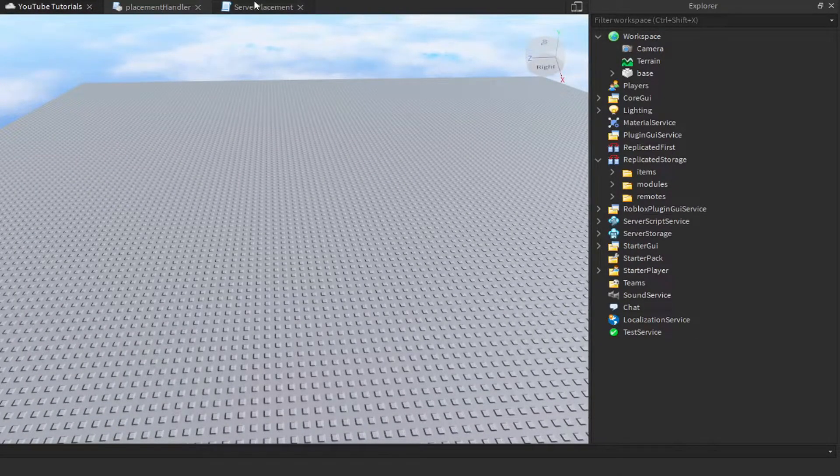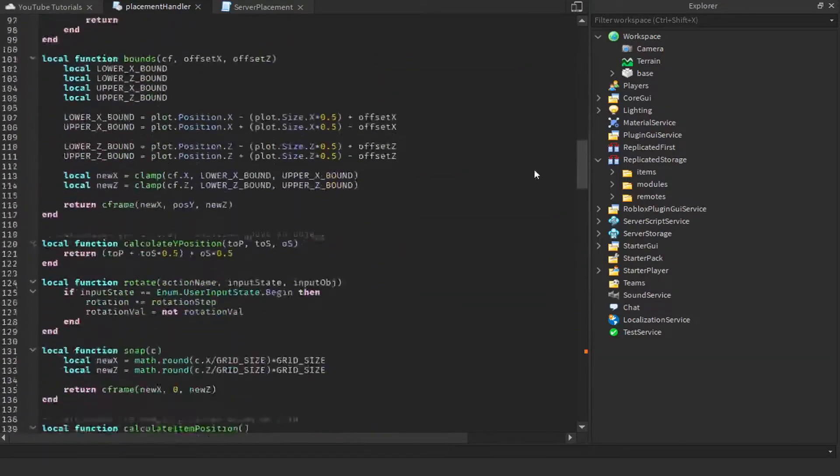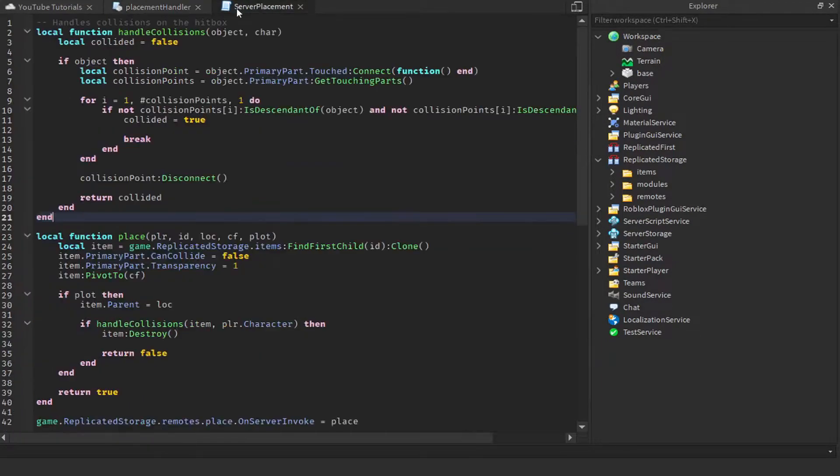The next thing we're going to do is secure your placement system on the server — specifically the bounds system. It's going to be slightly different than the regular bounds system. Because I've already gone over why things work in a previous video, I'm not going to re-explain everything here. If you don't understand, I highly recommend watching the video on the bound system.